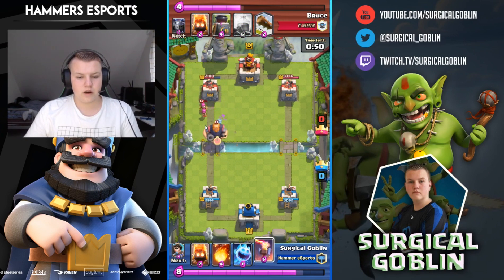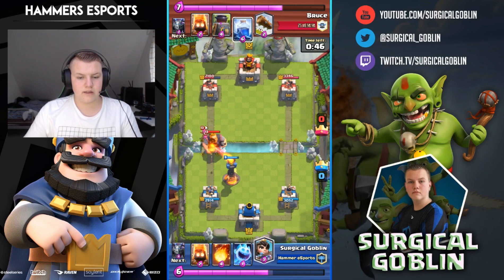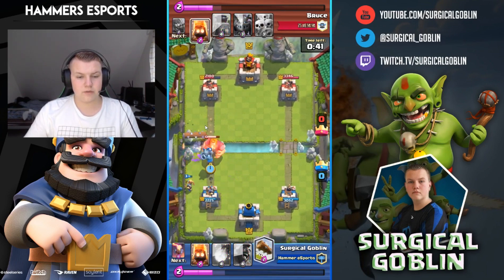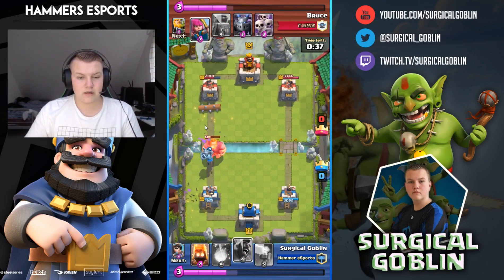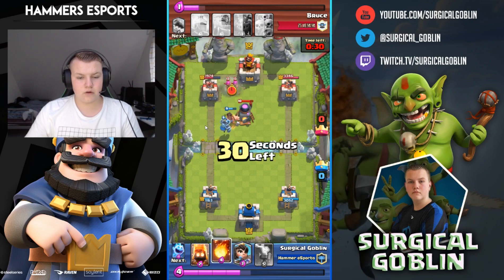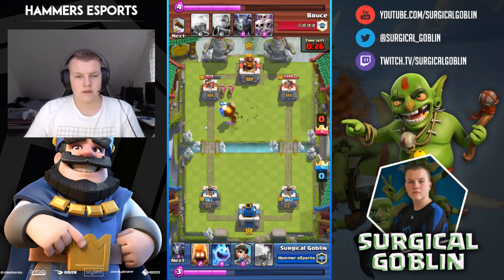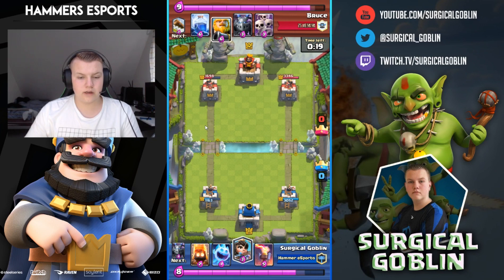We're up on damage and he comes with a royal giant — he hasn't shown his lightning yet, and here he does. His royal giant makes it to the tower so I drop my ice spirit, but his archers one-shot it. I got lucky with my log — I locked his RG and also hit fire spirits. He comes with a furnace to defend my hog rider and I fireball those archers. At this point he's up on damage and he can push with his royal giant and then follow up with lightning.